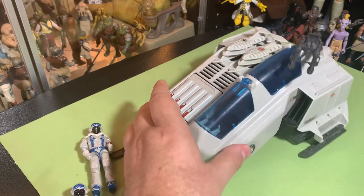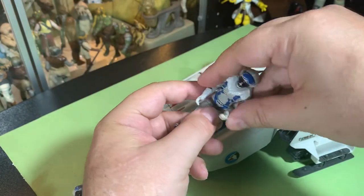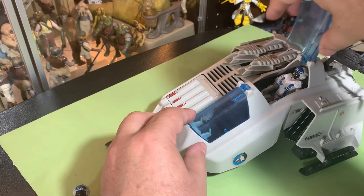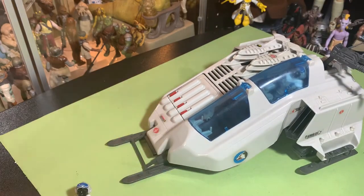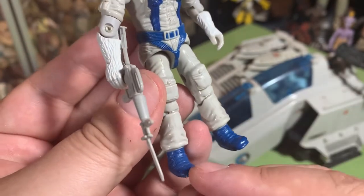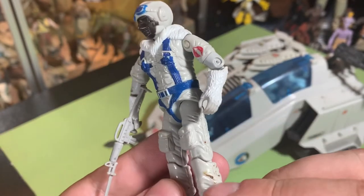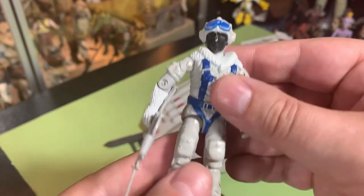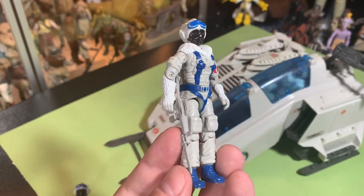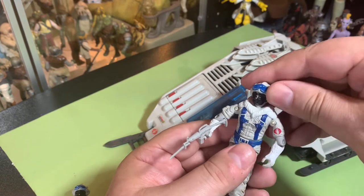Love this vehicle — it's just a really nice vehicle. The co-pilot guy can go in the back here and hang out. This is the best one of the snow vipers; look at the paint on this one — barely any scuffs on the boots, tight joints. This one's a really nice one. It does have a little bit of goo on there so I'm going to have to clean him up, but yeah, a really cool figure. I really like these guys — I always have.